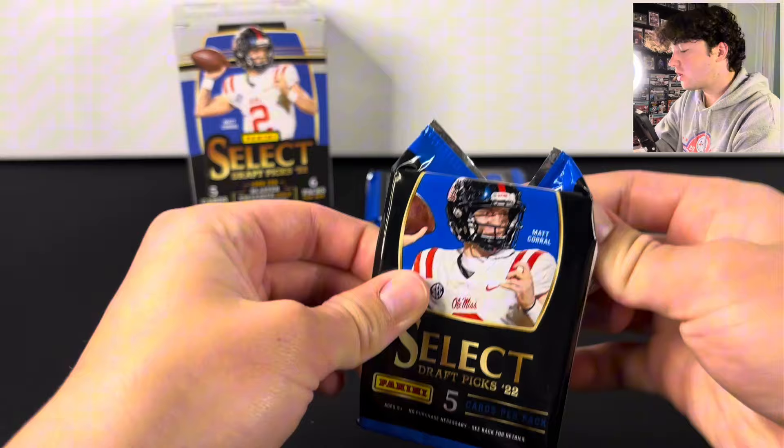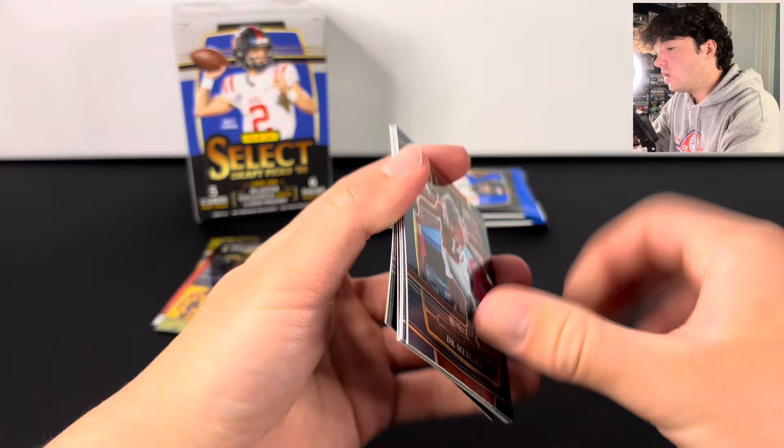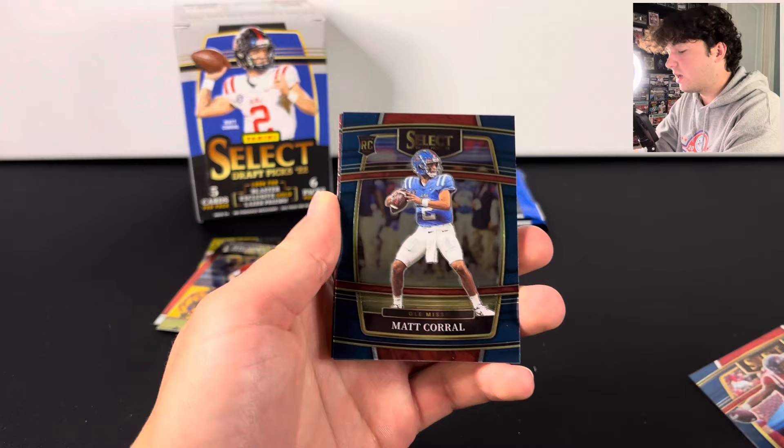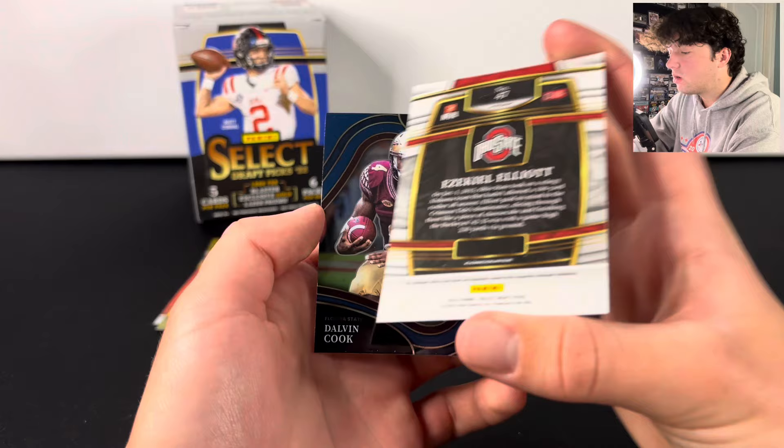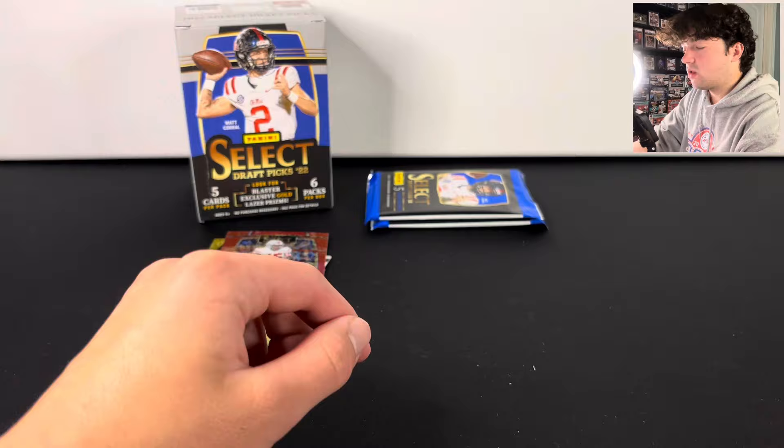This is the one-star blaster box, so not a whole lot to expect from this — but who knows, you could always hit a numbered card. We have a red laser pack, let's see what we've got. There's Matt Corral, Marshall Falk, and we got Ezekiel Elliott on the red laser. That's actually a pretty cool looking card, not numbered or anything, but still really cool.